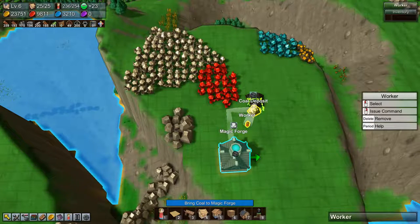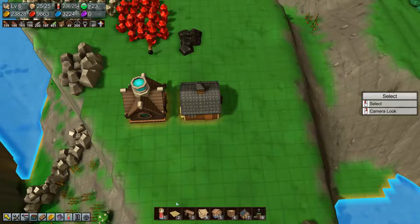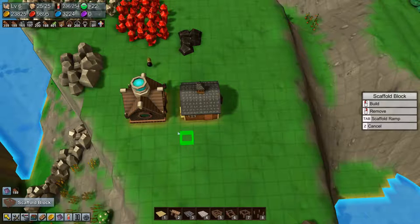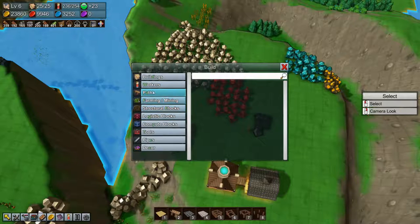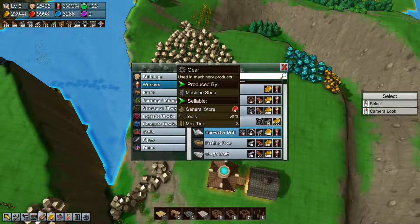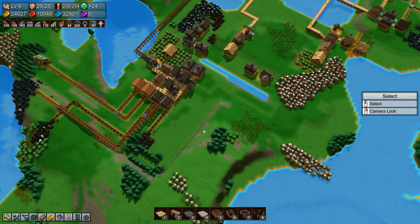We can get a worker going here — we need a barn there. We'll put a cloth conveyor belt for now, so we're getting fire in. Then we just need the mana shards, and I don't actually think we can mine them — I think we need a harvester drill, for which we need gear wheels. We are producing gears, we just need to get them out somehow and into a barn.